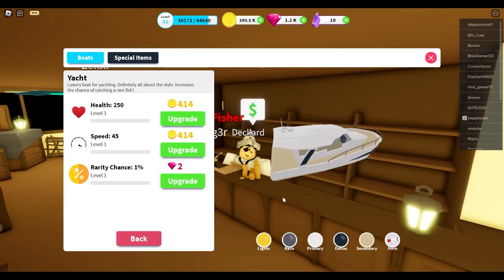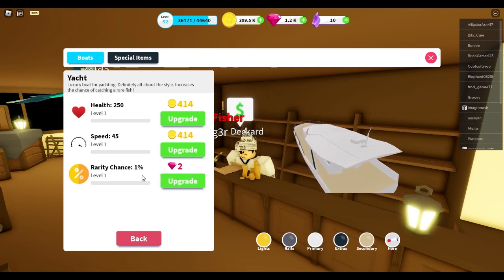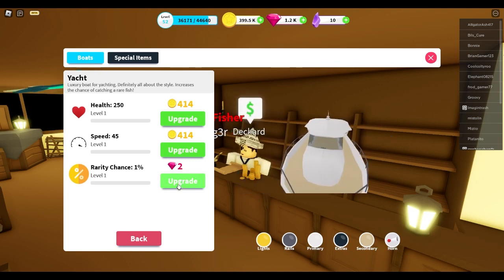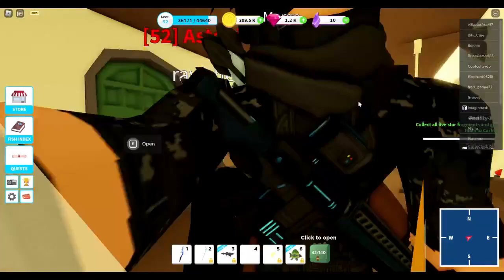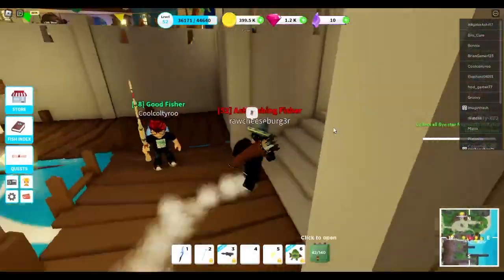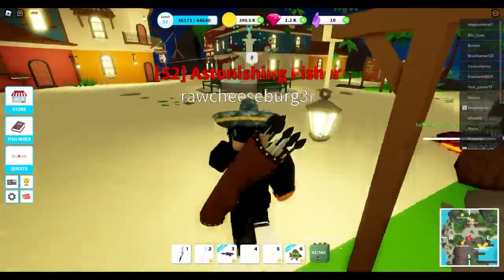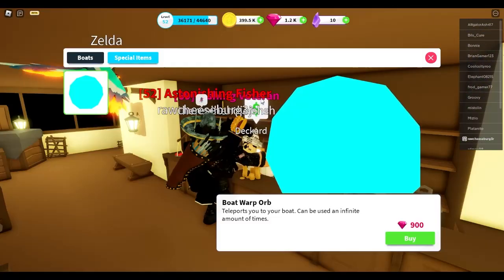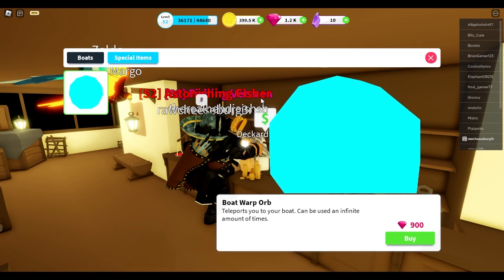Another option: if you're really hardcore about fishing and want high-rarity fish, you can use your gems to upgrade your boat. The yacht already helps with rarity chance, so upgrading it further with gems is a decent idea. But if you only have 500 gems, I wouldn't spend it all on the rarity boat upgrade — save up for something better.